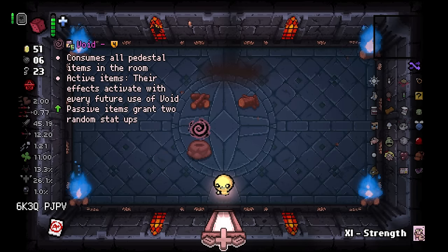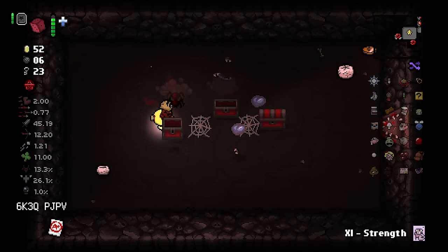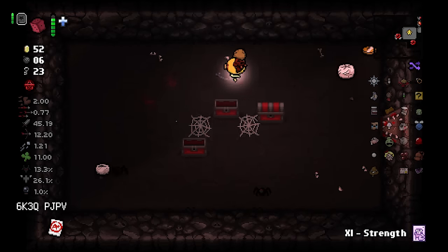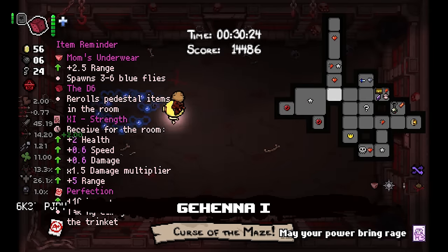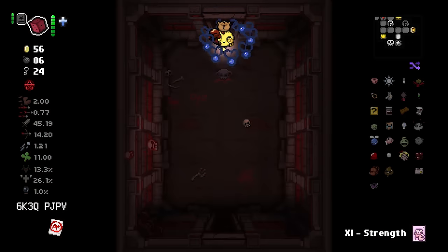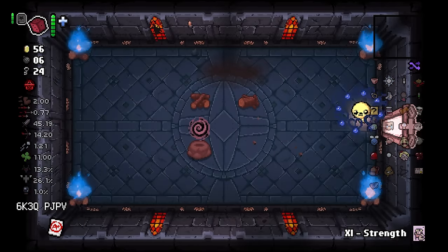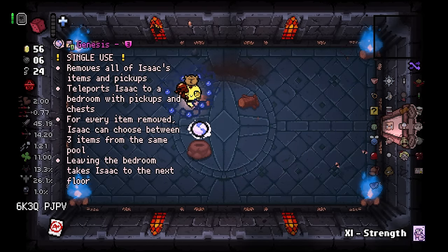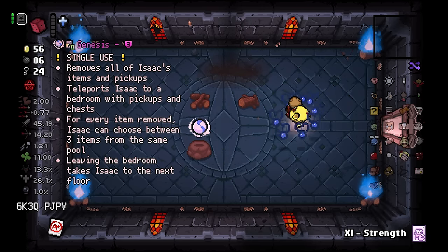Mom's Underwear - don't really need it, I can leave it for now. I don't have a roll, that is so sad. Another curse room - oh, that would have given me my roll. We'll just take Mom's Underwear there and pray the angel room door is still open, although I very much doubt it. Oh, it is! How lucky!